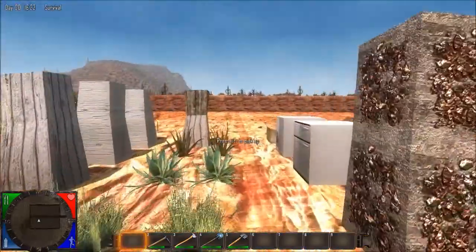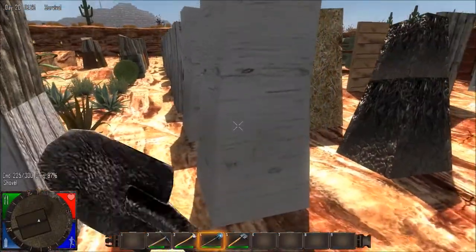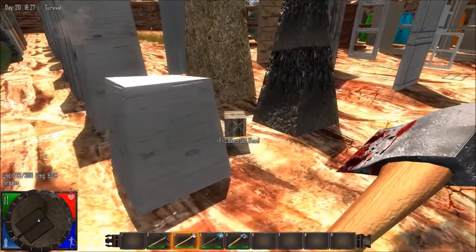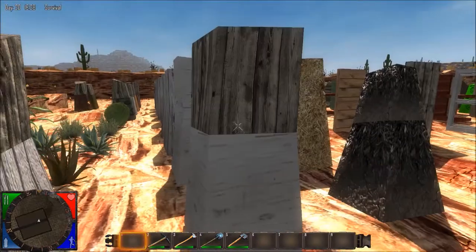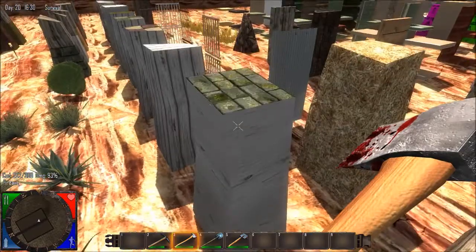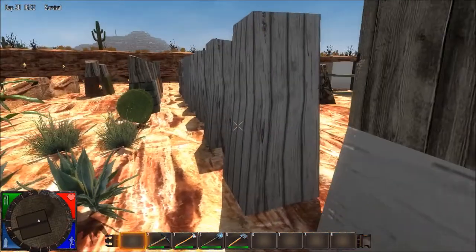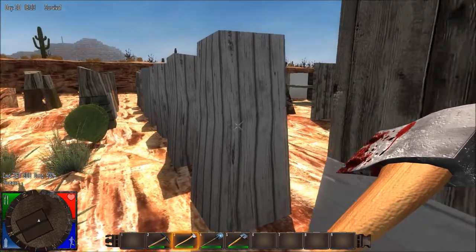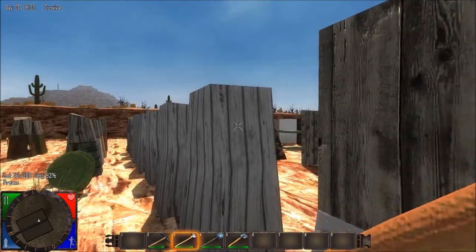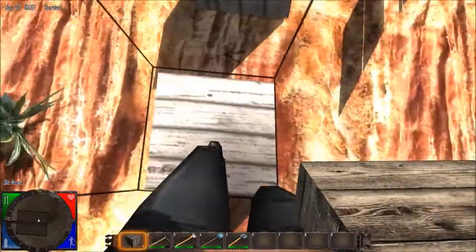Lots of old wood here. This is Wood Painted One. This is Wood Painted One — Shingles Old. Wood Painted Two.